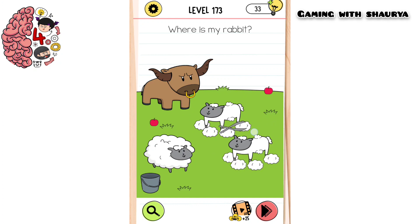Please subscribe to my YouTube channel Gaming with Shory for more solutions. This is Brain Test 4 Level 173: 'Where is my rabbit?' We have to find a rabbit over here.